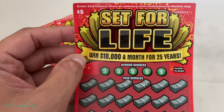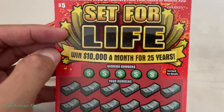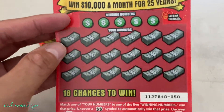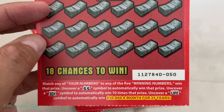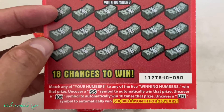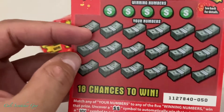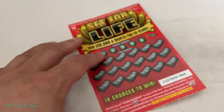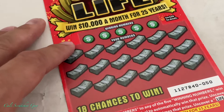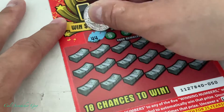Before we get into the scratching, let's go over the instructions real quick, just in case you guys are brand new to this game. The jackpot on this game is ten thousand dollars a month for 25 years. You get winning numbers and 18 chances to win. Match any of your numbers to any of the five winning numbers to win that prize. Uncover a double money symbol to automatically win double that prize, a 10x symbol to win ten times that prize, or a LIFE symbol to win ten thousand a month for 25 years.